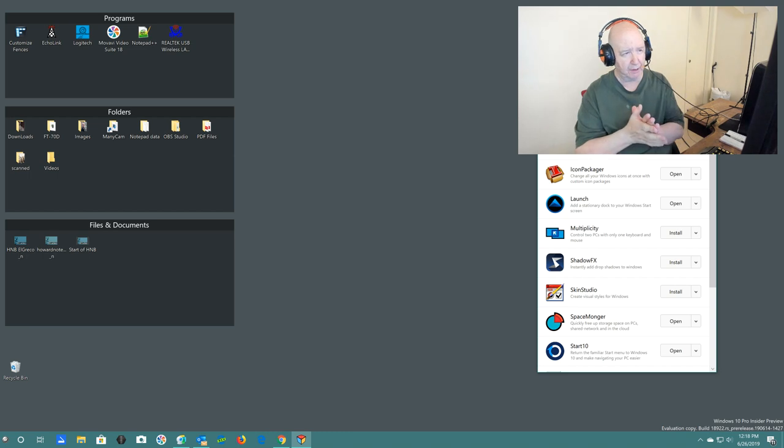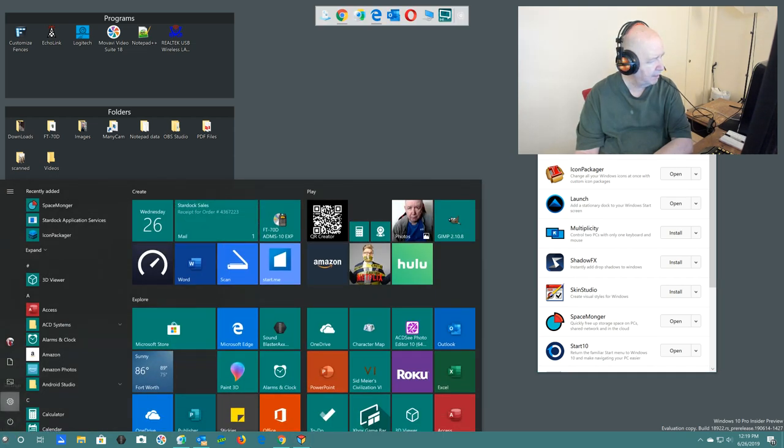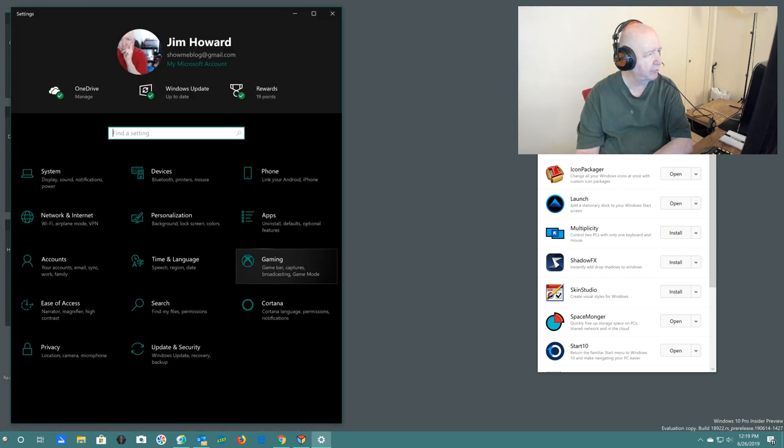It takes a little bit of looking to figure out how to do things. I also just opened up the icon package. If you look at my computer screen and see some things and think 'what version of Windows is that?' — I'm running Windows 10 Pro, Insiders build 18922.